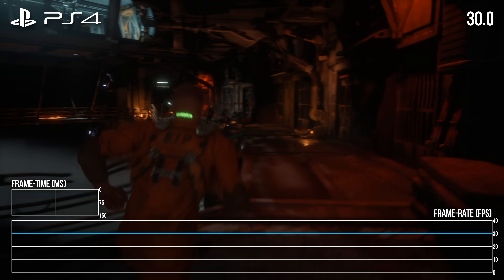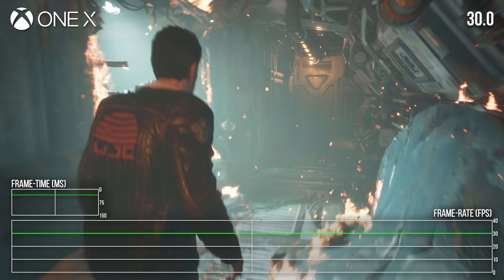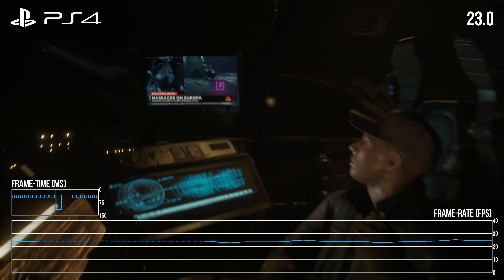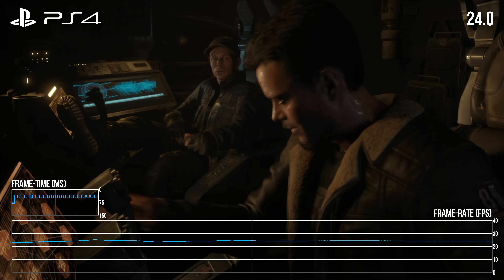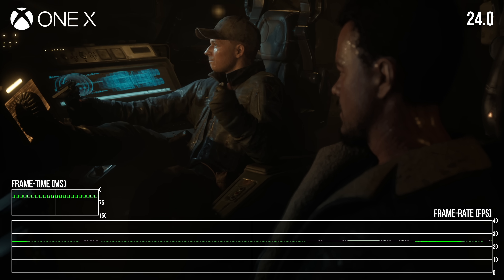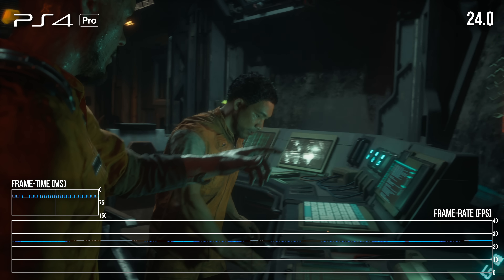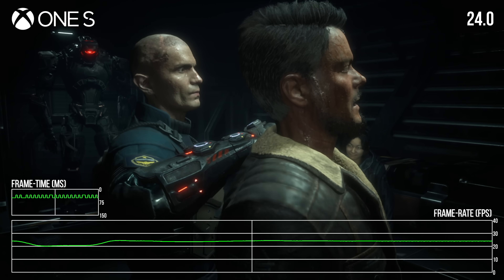Unsurprisingly, the Callisto Protocol targets 30fps on last-gen consoles. But that isn't the initial impression you get from starting the game. After the opening pre-encoded cutscene, the real-time sequence that follows runs at roughly 24fps across all last-gen consoles. It looks jittery and has an odd frame cadence of alternating 33ms and 50ms frames. This holds true for all the real-time cutscenes in the game — all of them run at about 24fps, with occasional frame time spikes and stutters, but never really getting anywhere near 30.